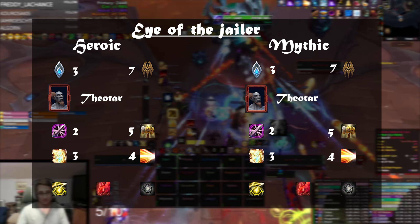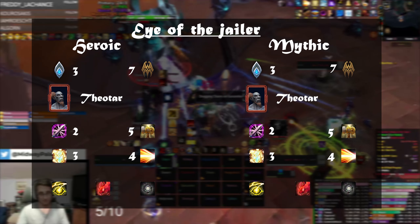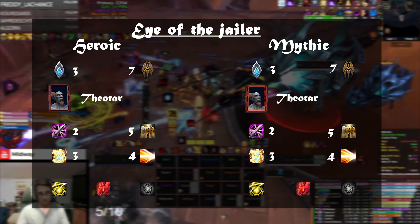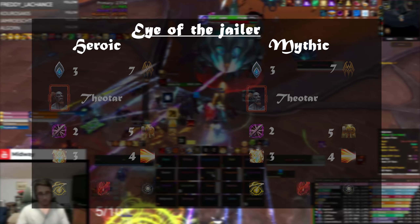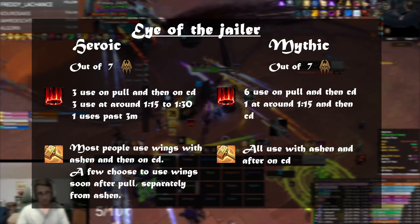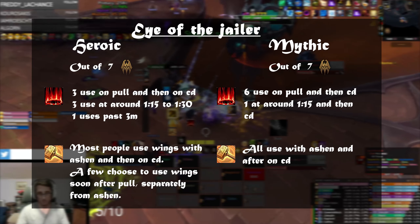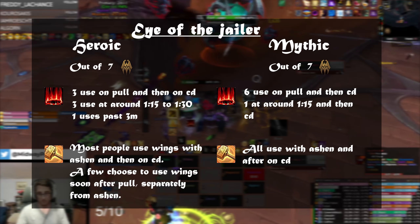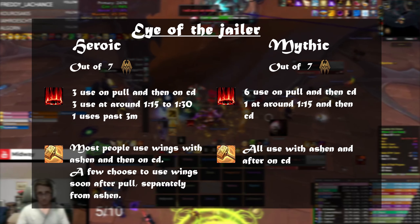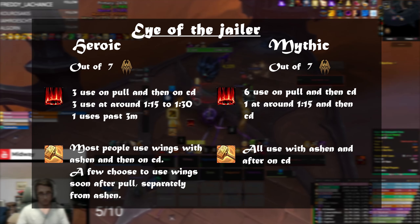On the Eye of the Jailer, heroic and mythic stats are pretty much the same: seven Venthyr and three Kyrian for both difficulties. Of those seven Venthyr, five are using Light's Hammer and two Crusader's Might. Legendaries are pretty evenly spread, and trinkets always include Gland combined with something else. In heroic, most people use Ashen on pull or very early; in mythic, most drop Ashen on pull and use Wings together with Ashen then on cooldown.